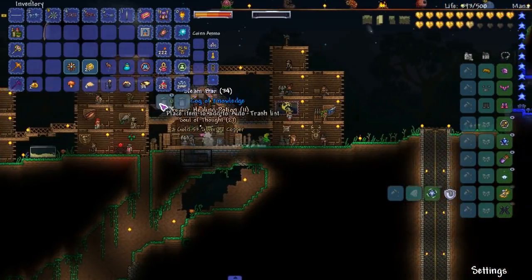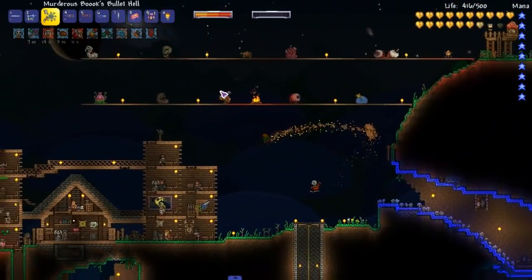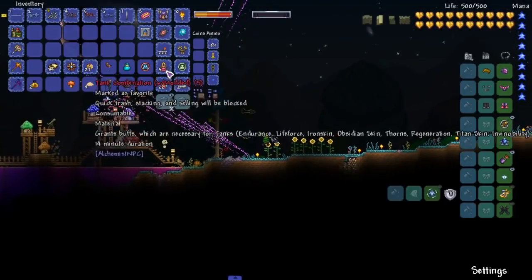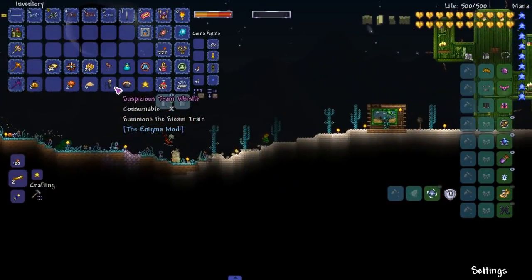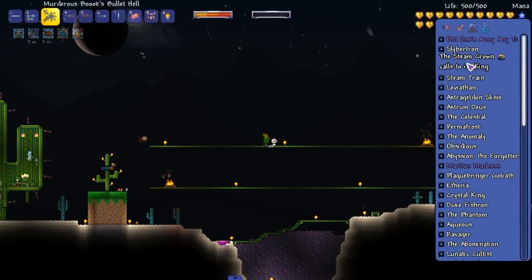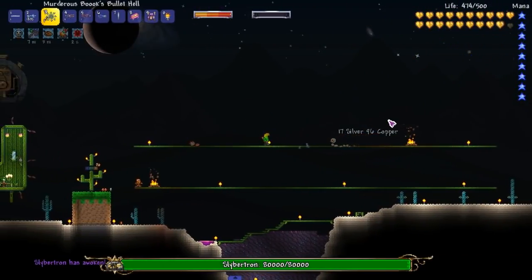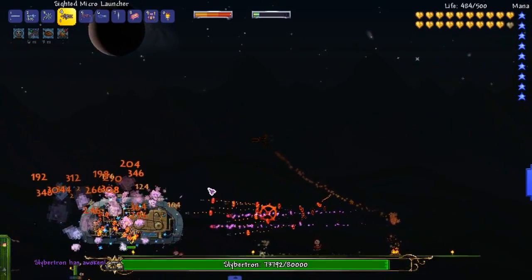We'll hold on to everything because we're gonna run through these bosses. Train-type beat — we're gonna run through it. Let's wait for our potions. It's nighttime, let's do it. We're taking on Slibertron. Oh my god, it's like a mechanical slime! Let's try using a different weapon to make it more challenging.